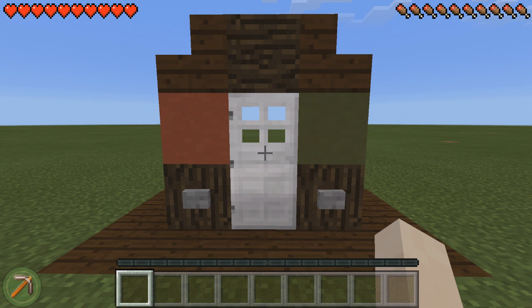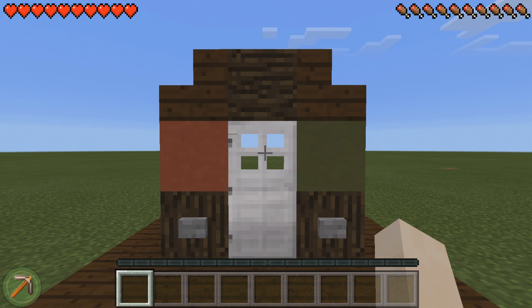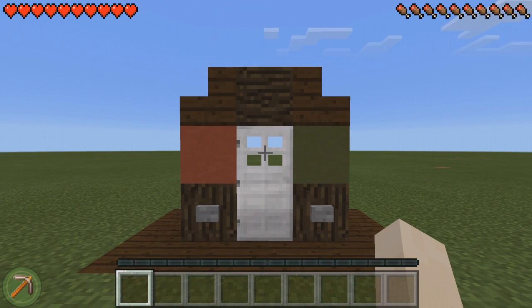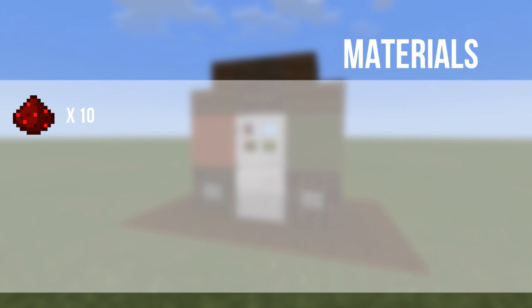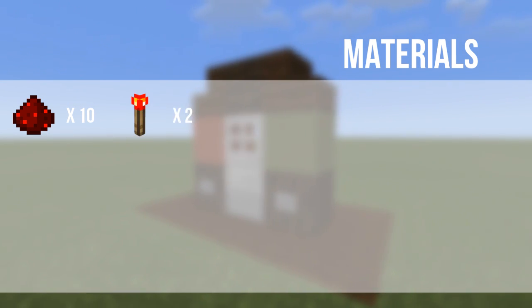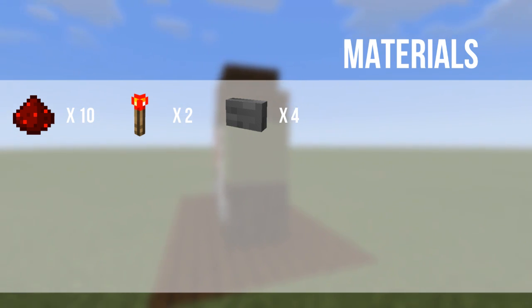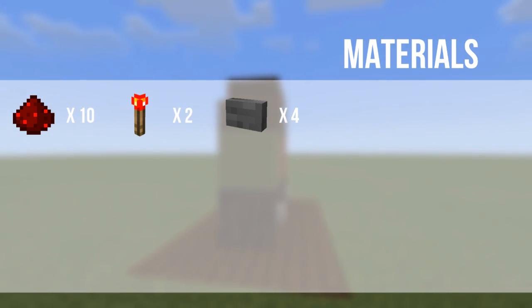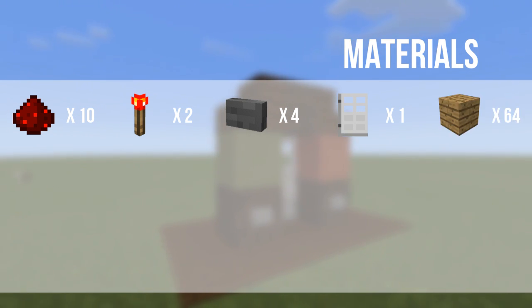They're not going to be as advanced as the PC ones, so if you were looking for something like that, unfortunately it's not going to be. Anyway, I'm going to show you guys how to build this now. The materials you're going to need for this contraption are: 10 redstone dust, 2 redstone torches, 4 buttons of your choice (I've just got some stone ones), 1 iron door, and 64 blocks of your choice.